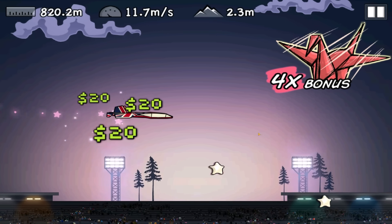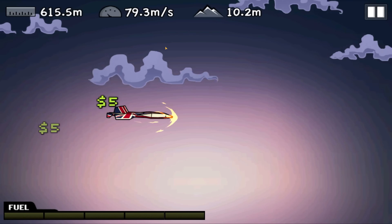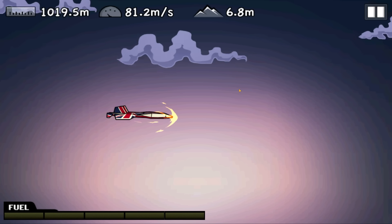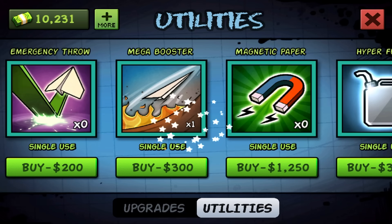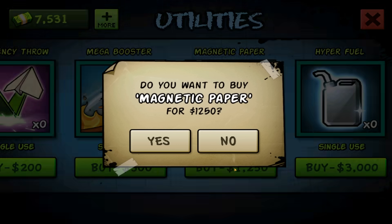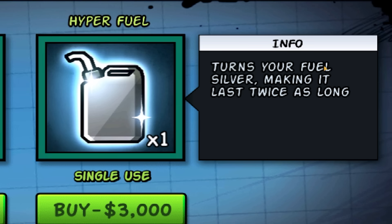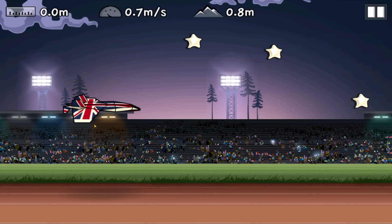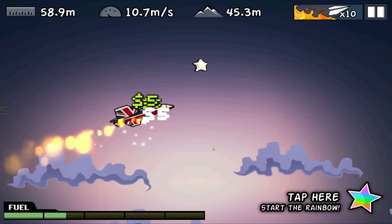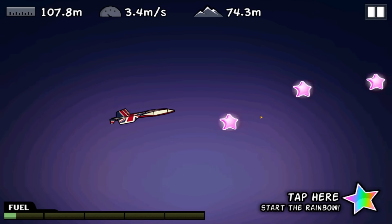Look, speed is going so fast — 79 meters a second. But if we hit a crane it's going to drop down. Still I have an idea: we'll buy some mega boosters — yeah, 10 of those. Then get the magnetic paper. I'm tempted to use the hyper fuel — that turns your fuel silver making it last twice as long. So essentially I'm going to go up into space. Straight up, using my fuel to get up there, and then use these boosts. We're up in space. Where's my magnet? I was going to use my magnet and my rainbow. We're stalling, come on up into space!